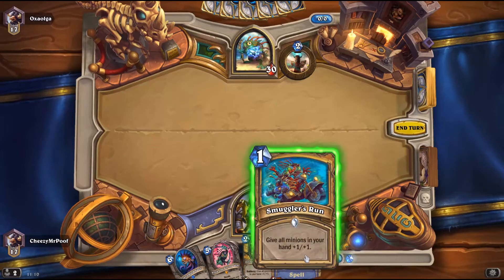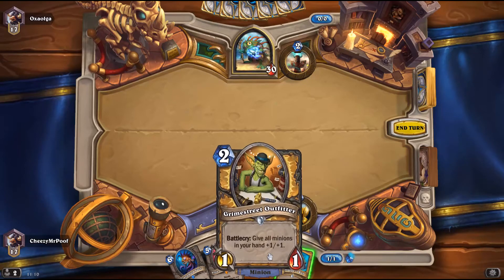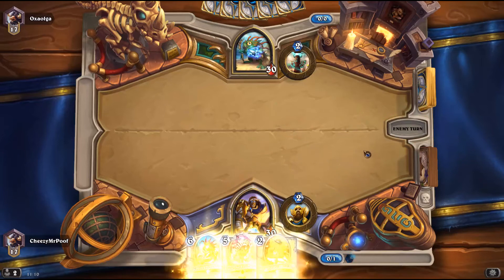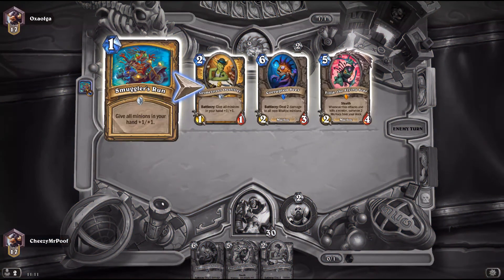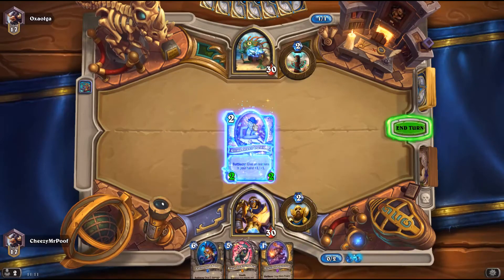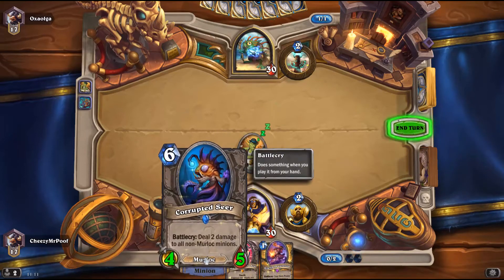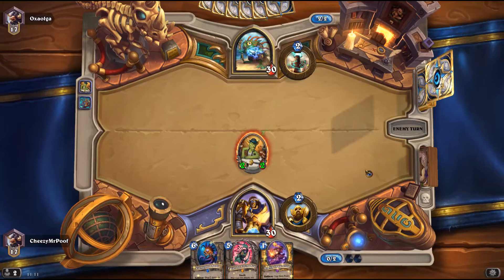Well met. Should we or should we not? If it's going to be real aggressive, I want to have a 2-2. Now we just play Outfitter. As you can see, we already have a 4-5 that deals damage, a 4-6 with stealth, and a 2-4 that makes our hero power become Murloc related.